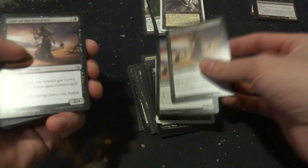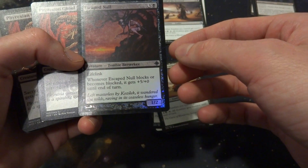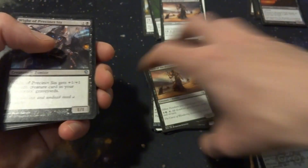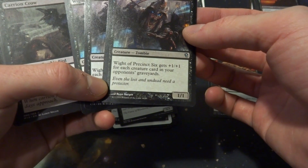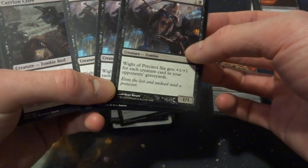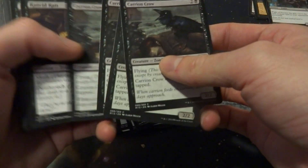Let me see what we got: Gravecrawler, Death Baron, Relentless Dead — master. Lord of the Accursed, put at least 2. Escape Null — probably not. Pyrexian Ghoul — if I do want a sacrifice deck, let's set those in the maybe pile. Rite of Precinct 6 — +1/+1 for each creature in your opponent's graveyard — this could be powerful, maybe 2. Carrion Crow with Flying — let's throw 2 in there. Rancid Rats — I feel like these could be quite annoying with Skulk and Death Touch — maybe 3. Cursed Minotaur — I don't know about that. Diagraph Ghoul — maybe a playset.